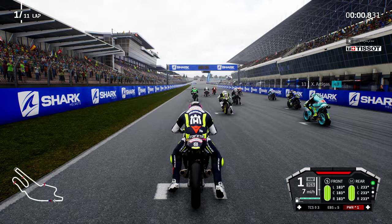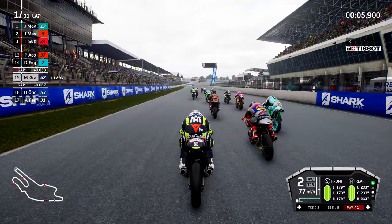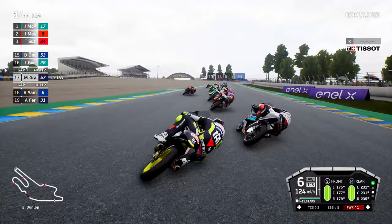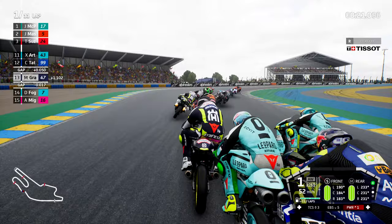We look to the lights here in Le Mans for the French GP and away we go. Brilliant start, but don't forget we are on power setting 1 and we are getting absolutely swarmed. Foggia, Onchu, Guevara around the outside. Terrible start. You would definitely say that one was abysmal, but can we save some space? Can we fight our way through the pack here into turn 3?